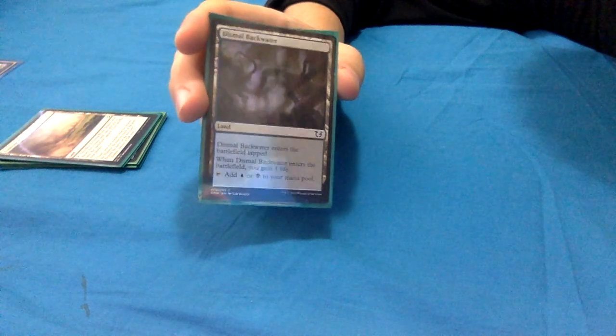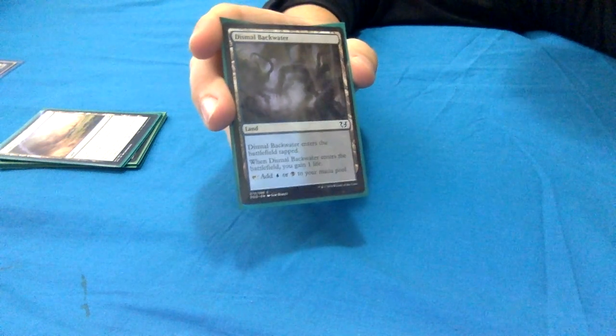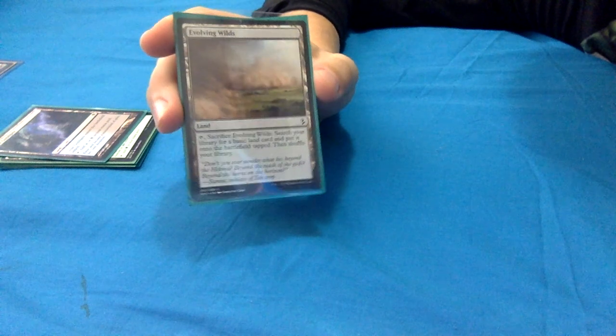Dismal Backwater enters the battlefield tapped, taps for blue or black, and when it enters I gain 1 life - or 2 if I have Yarok out. Just that incidental value, and we're getting lots and lots of value from Yarok - that's the name of the game here.